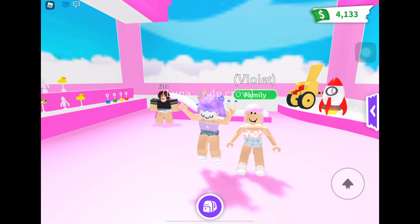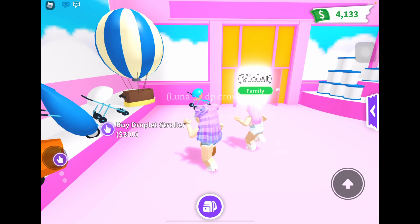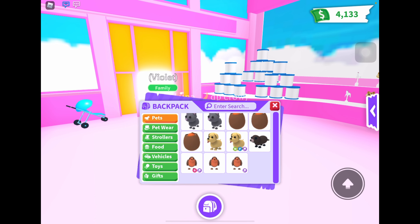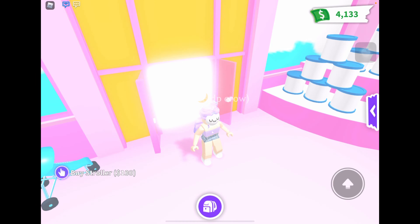So this hack is that first you need to go to the baby shop or the stroller shop. And if you wanna go there really fast, you can just go to your inventory, click strollers and the plus sign, and you'll just teleport there.